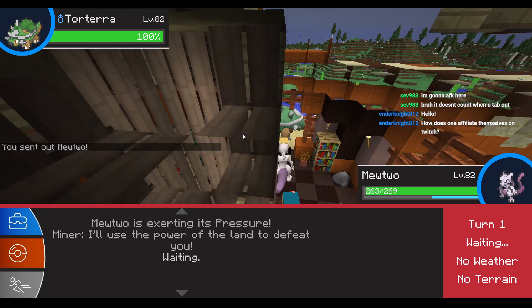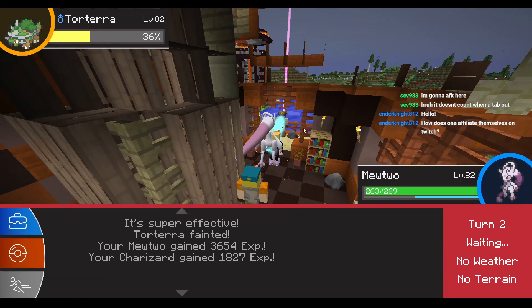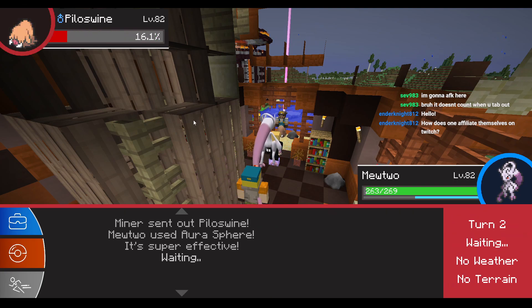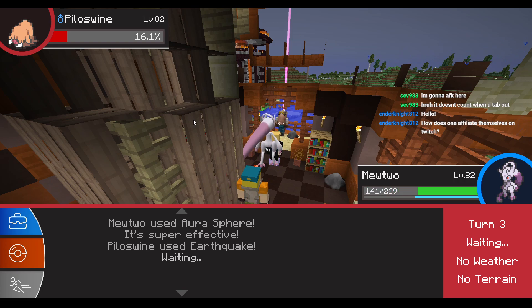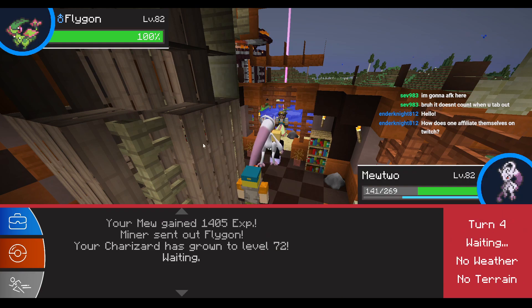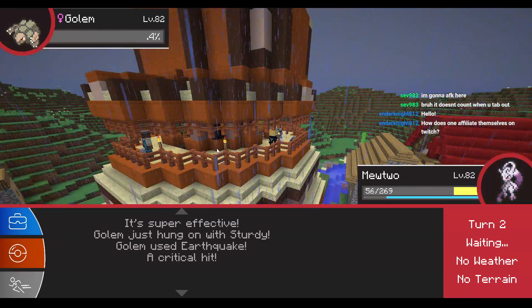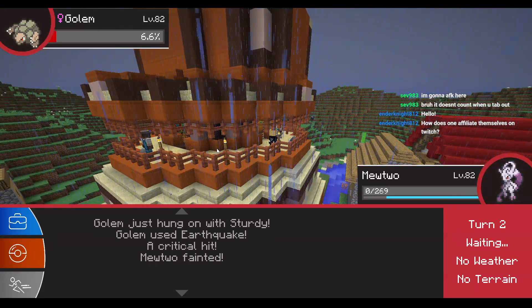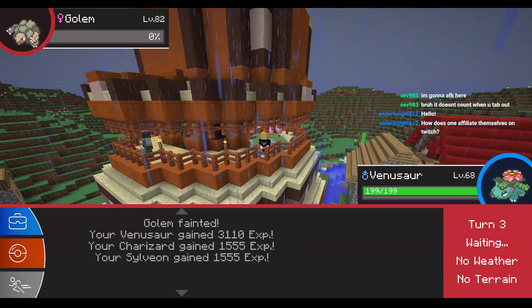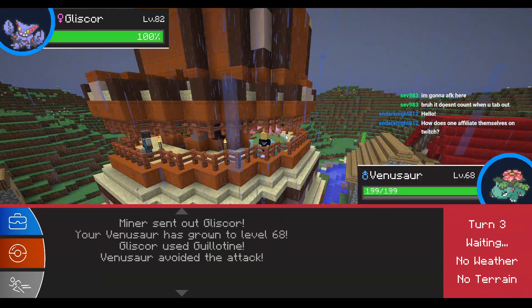Torterra — let's Ice Beam it, quad effective, and it's going to die. And dead. Aura Sphere didn't kill — don't kill me. Thank god I'm faster. Of course that one's a critical hit. Flygon — Ice Beam, quad effective. Of course it has Sturdy. I thought that was a crit — I'm going to use Frenzy Plant. Guillotine — got it.